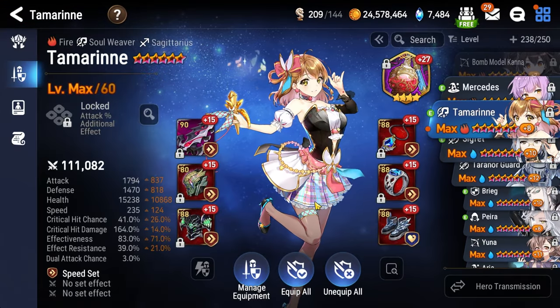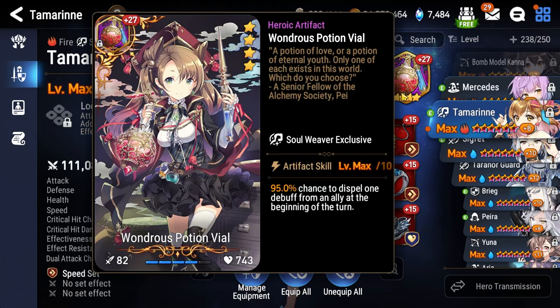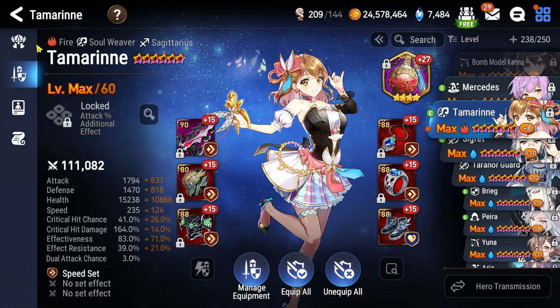Tamarin is going to be our healer of choice. Just like Raz, at least 85% effectiveness — I'm barely scraping by at 83%. You will need backups in order to remove buffs from Straze and Faustus throughout the fight. Health and defense are nice, but max speed is most important. If you can get 240-plus on Tamarin, that would be ideal. Potion Vial is great to deal with all the blinds, attack downs, defense breaks, and stuns from Star Extinction. Health percentage on the necklace, health percentage on the ring, and boots are speed.